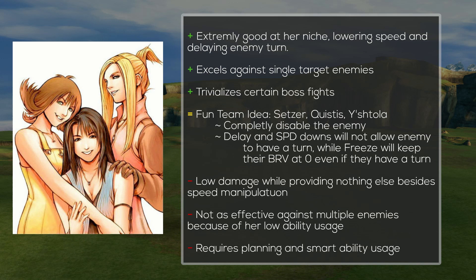A fun team idea you can try out is Setzer, Christus, and Yshtola. All 3 of them have a delay skill, so you can take turns delaying the enemy, spread out bravery with Yshtola, and freeze the enemy with Setzer so that even if the enemy has a turn, their brave will be set to 0. If you have the resources, definitely try it out.